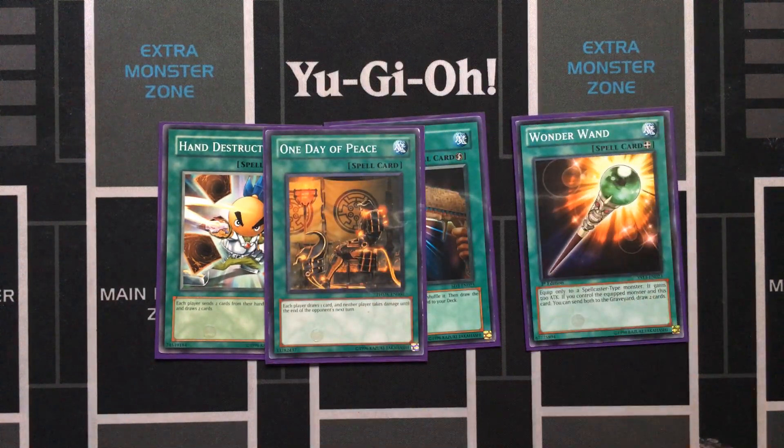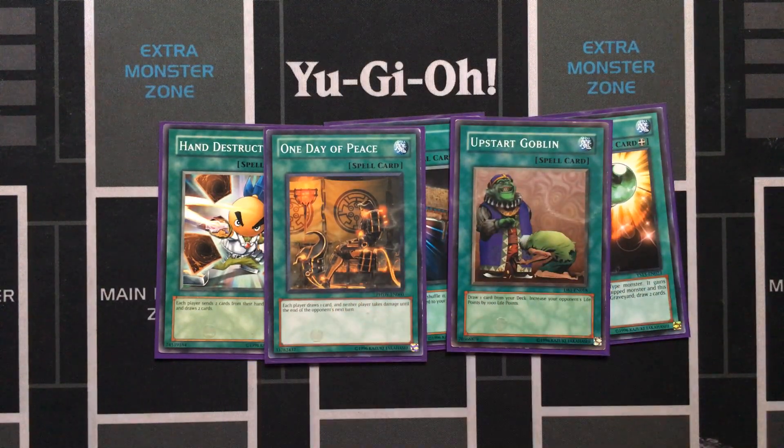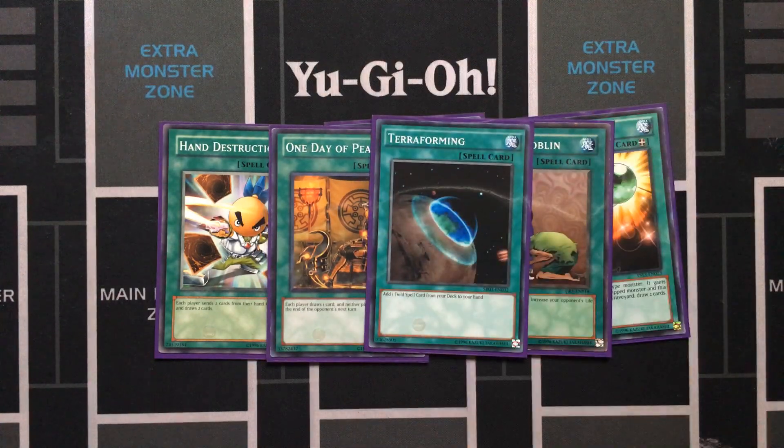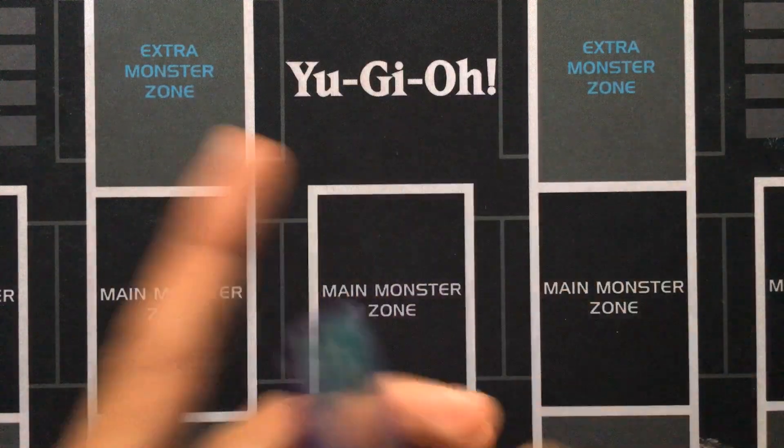One Day Apiece — perfect in this deck; it doesn't matter what your opponent draws. Upstart Goblin — like Into the Void, these cards are just the best draw spells for this kind of deck. And then Terraforming to search the field spell, the Endymion field spell. That's pretty much the deck profile.